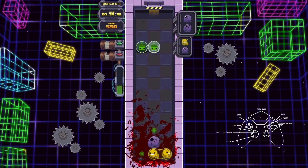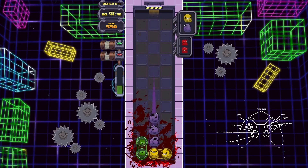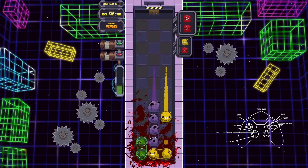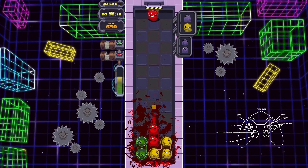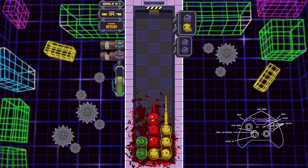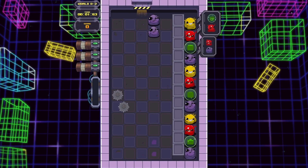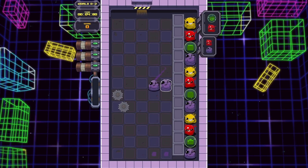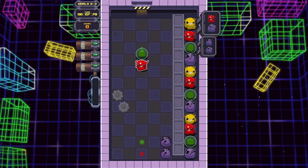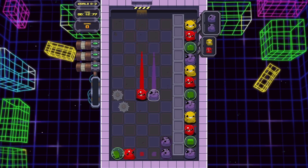The gameplay works by dropping coloured blobs down and matching four of them together to clear them. You can rotate them, slow them down, or speed them up, and you can also combo them. Some levels require you to combo within a certain time limit to blow fuses and progress the stage, which adds a bit more to the game. So you can't really take it steady — you've always got to be on the go.